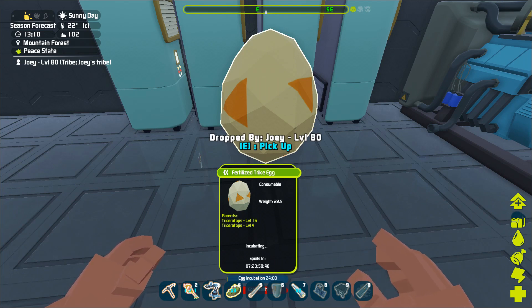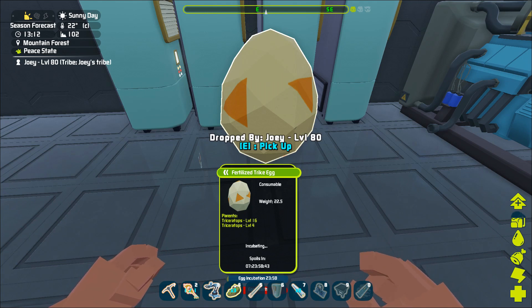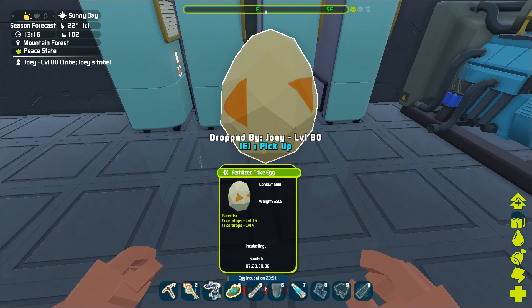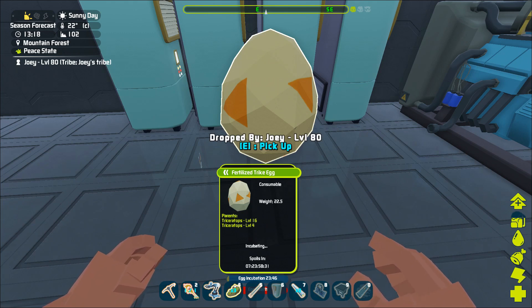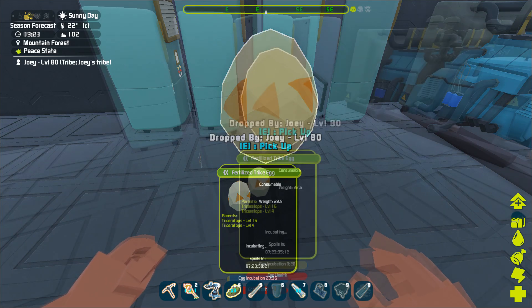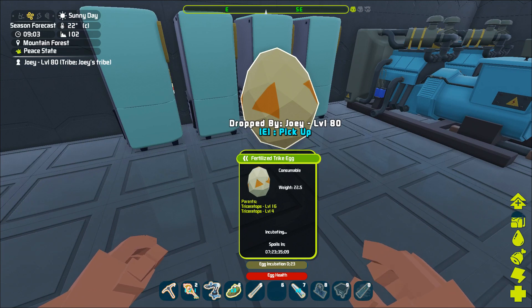Compared to normal ARK, which I believe is 10% before baby phase changes to juvenile, in Pixark it is 5% before it changes from baby phase to juvenile. During the baby phase, they can only be hand-fed — you have to manually put food into their inventory for them to eat, otherwise they will start to starve. After they go past the baby phase, then they can eat from a feeding trough. I have about 20 seconds left before the trike finishes incubating.